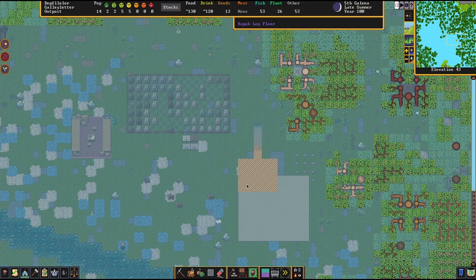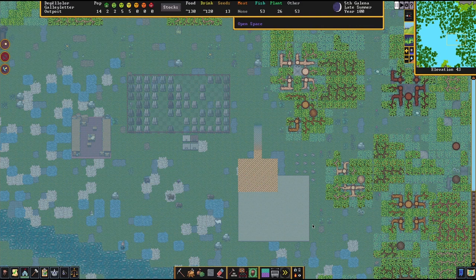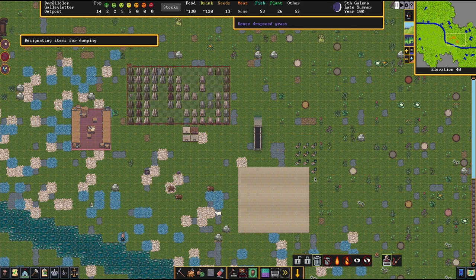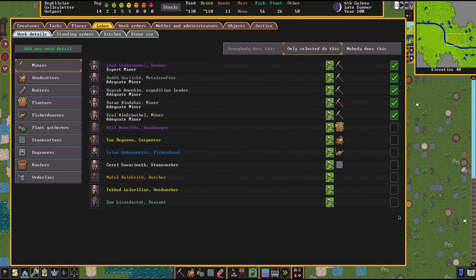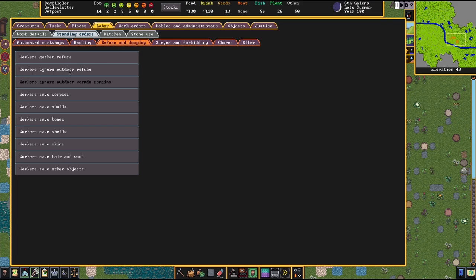What we have here is a wooden platform connected to the ground by a ramp that is three Z-levels tall. I'm going to create another garbage dump zone and make sure that one tile is adjacent to the vertical drop. Now I can go looking for something to dump. Let's dump these shells and unpause. Oh right, I almost forgot — by default, dwarves ignore refuse that is outside. These shells are now outside, so the dwarves will not move them.